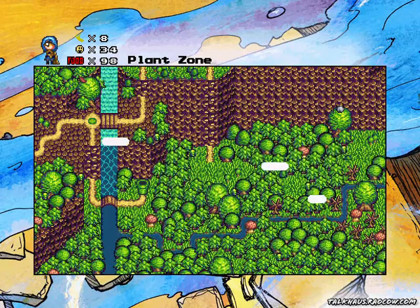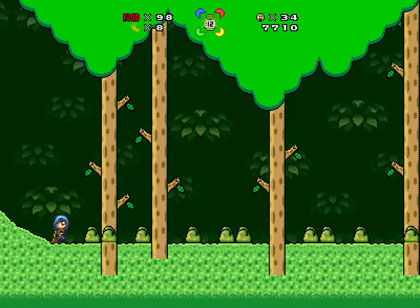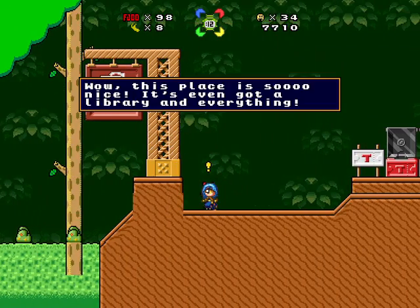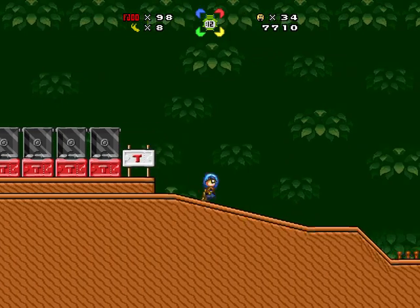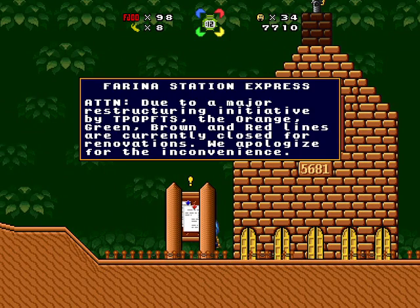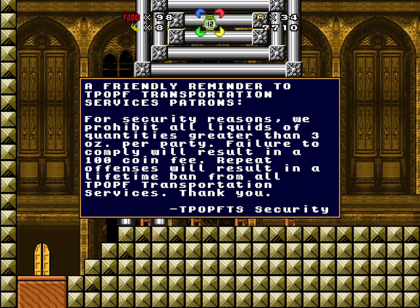Farina Station. Oh, this isn't a secret exit access? This place is so nice, it's even got a library and everything. Ticket office. Farina Station Express — Attention: due to major restructuring initiative by TROPS, the orange, green, brown, and red lines are currently closed for renovations. We apologize for the inconvenience. A friendly reminder to POP transportation services patrons: for security reasons, we prohibit all liquids of quantities greater than three ounces per party. Feel free to comply — a resulting 100 coin fee. Repeat offenses will result in a lifetime ban from all POP transportation services. Thank you.